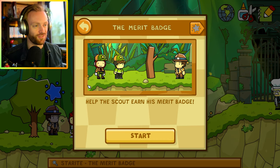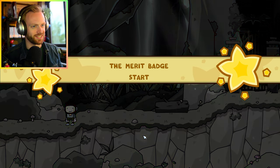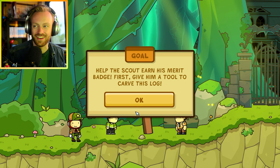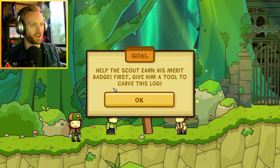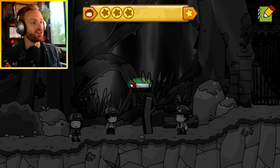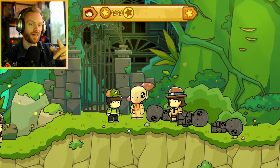Let's start with it - 'Help the scout earn his merit badge.' I will of course do that! This is one of my favorite let's plays so far. First, give him a tool to carve his log. I'll just go easy - a saw. There you go, you get a saw! Oh wait, it's for that boy so the guy can grade him. Okay sure.